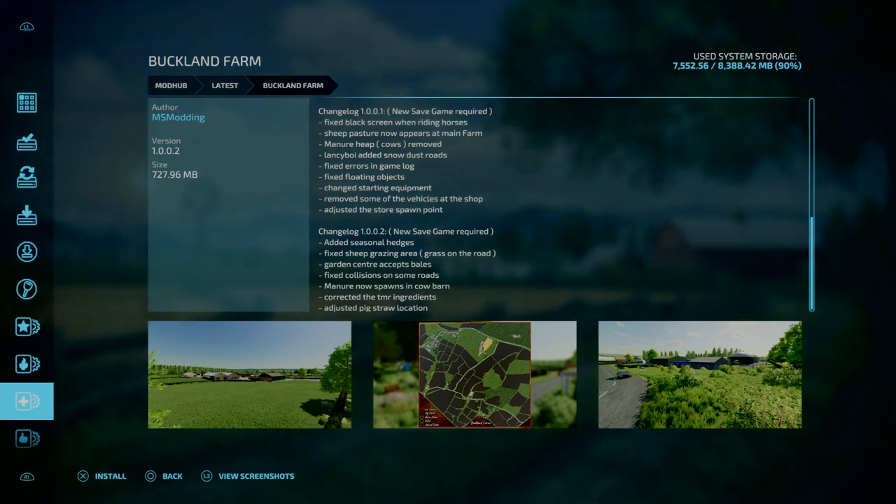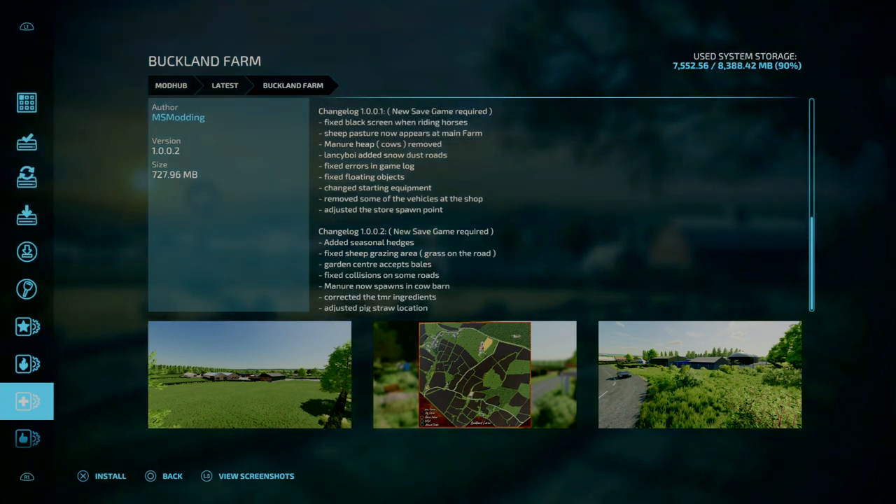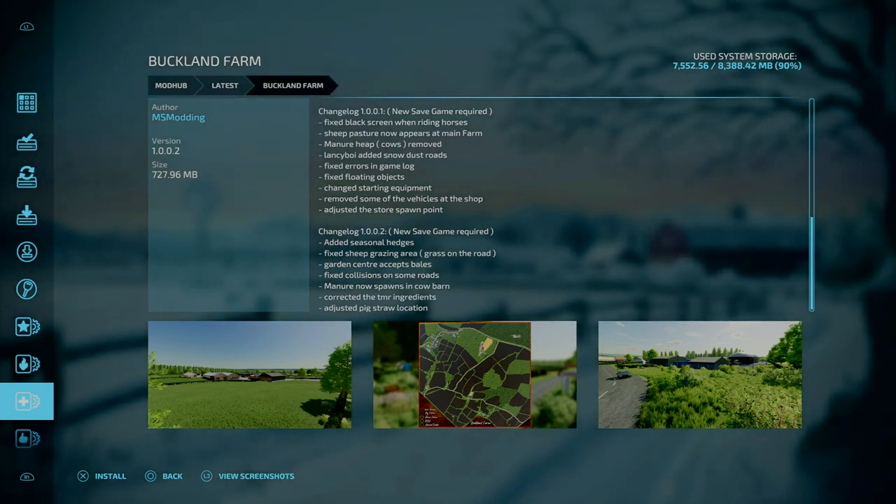Next is Buckland Farm by MS Modding, update 1.0.0.2. New game save is required. Added seasonal hedges, fixed sheep grazing area, grass on a road, garden center, fixed collisions on some roads, manure now spawns in cow barn, corrected the TMR ingredients, and adjusted the pig straw location.